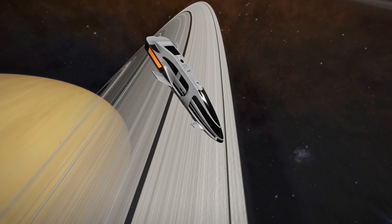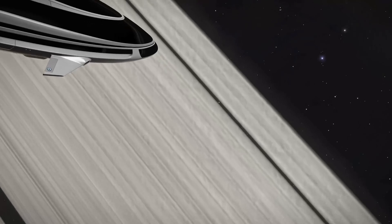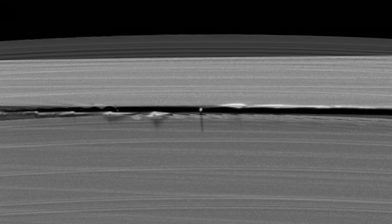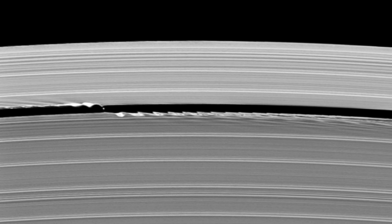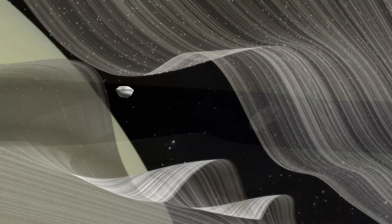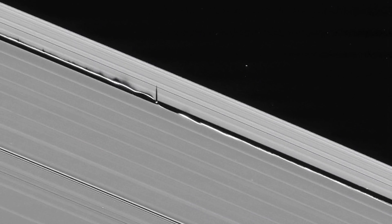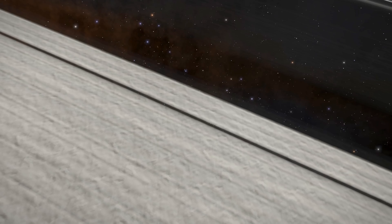Another feature that hasn't been seen before is here in the Keeler Gap. A very small moon about eight kilometers wide named Daphnis sailed through the edge of Saturn's rings. Its gentle pull on the rings creates waves as it zooms by. Its particle wake is one of the most stunning and mysterious features in Saturn's rings. Here Kevin interprets what Daphnis waves might look like up close.